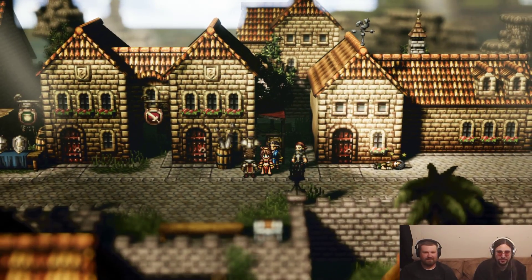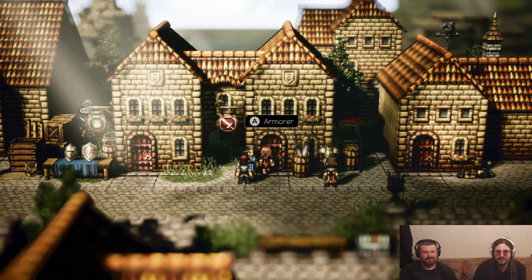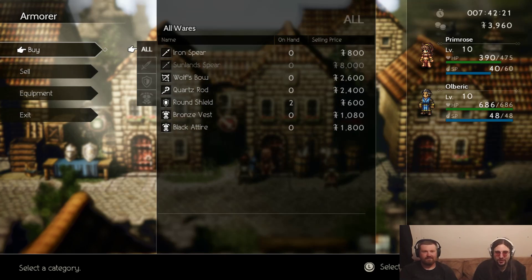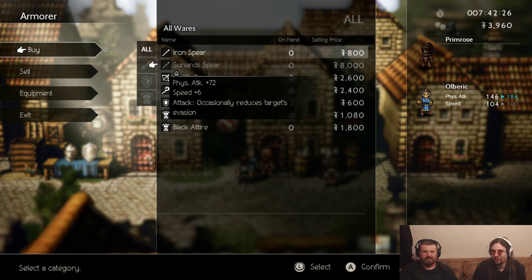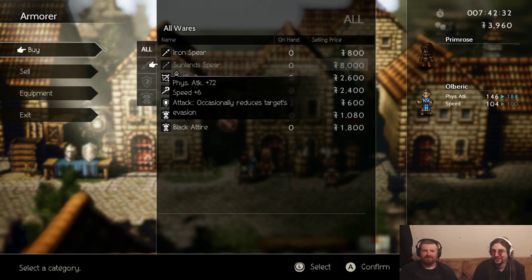I love how almost everyone's just willing to fight. Yeah, pretty much. Ooh, weapon shop and an item shop. What do you got? Wolf's bow, quartz rod, iron spear, sunland spear. Oh, look at that damage — dick damage. What's that from? I don't know. Why do we keep saying it?